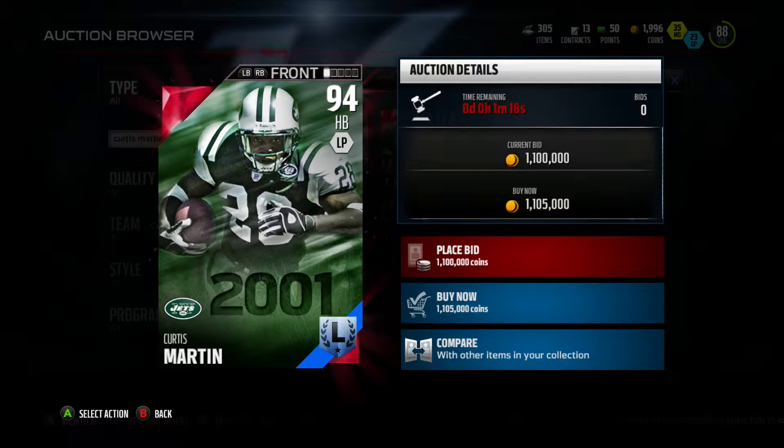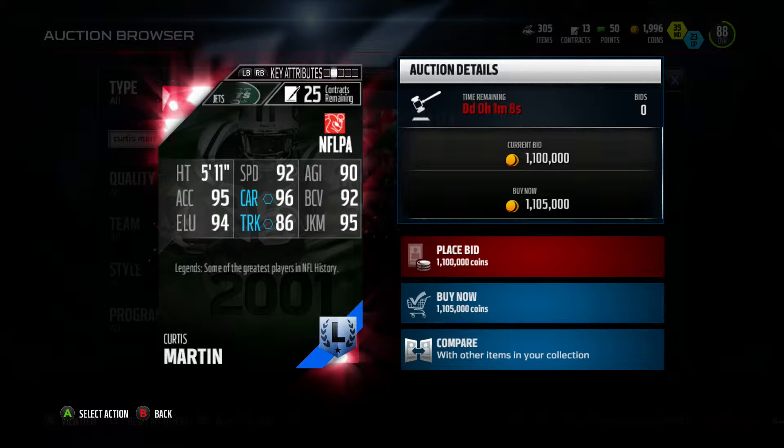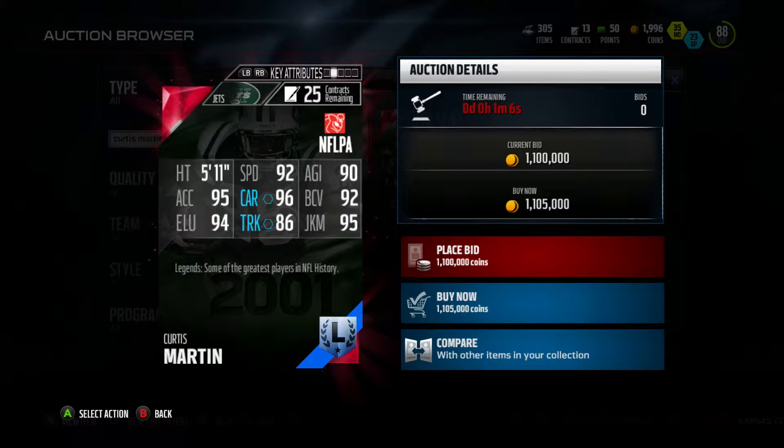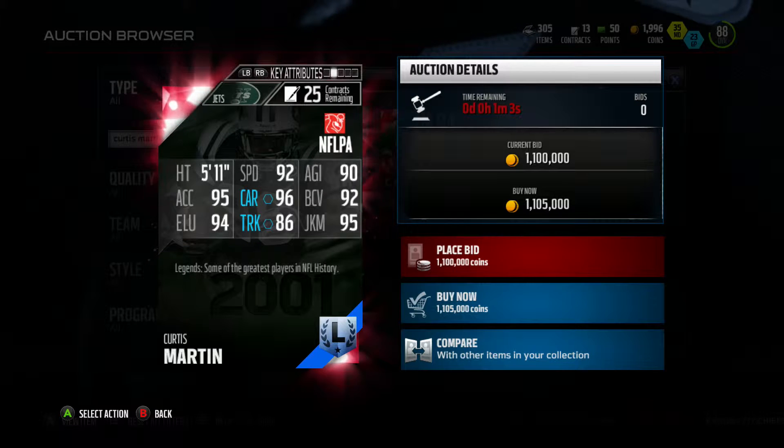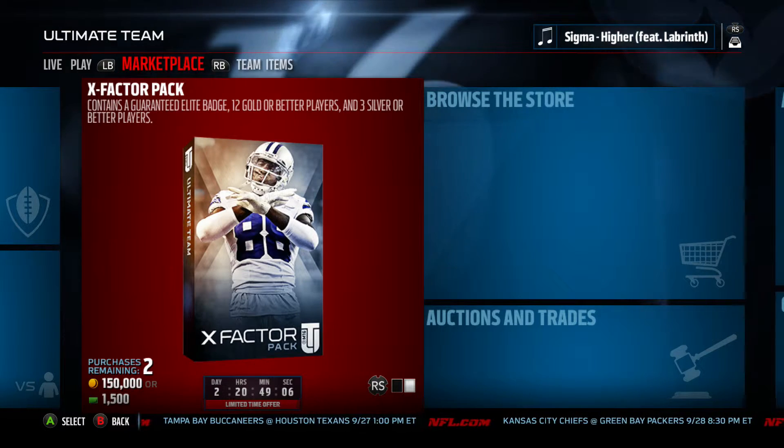The second new legend is Curtis Martin, going for a whopping million coins right now — 94 overall halfback, 5'11", 92 speed, 90 agility, 95 acceleration, 96 carrying, 92 ball carry vision, 94 elusiveness, 86 truck, and 95 juke move.